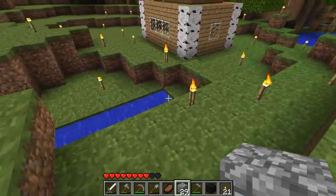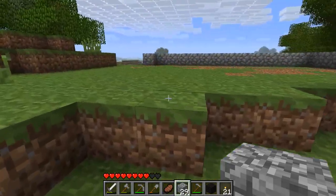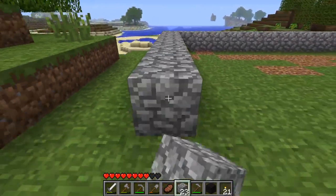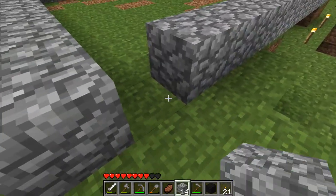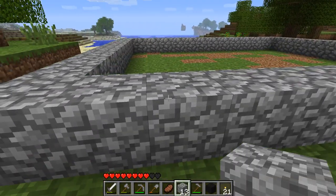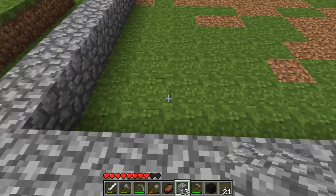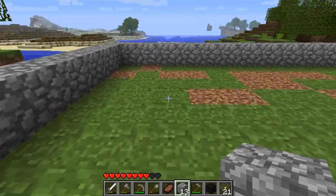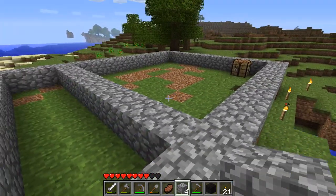I'm not covering up the people, am I? No, that's way over here — nothing to worry about. Alright, now I have the basic foundation. So the farm will basically be above this, and the main room is going to be here. Everything else will be a staircase.